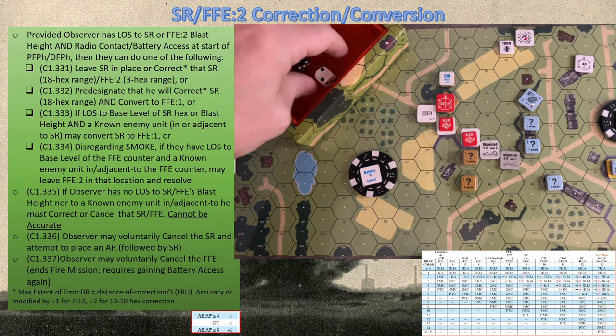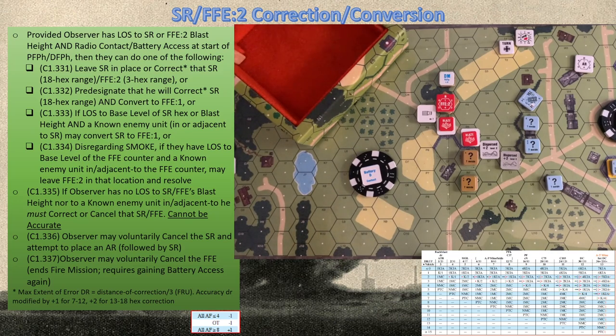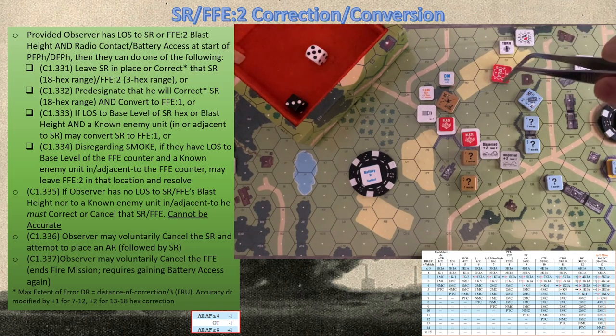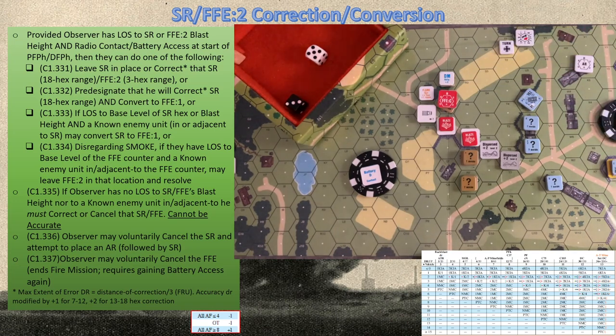We make a die roll plus the EC modifier. Dry EC is a plus one to the effects die roll. The base kindling number for woods is nine, plus one for dry EC conditions, so we need an eight or more for flame. We rolled an eight — flame is created in that location. Once we've resolved the FFE to our satisfaction, we flip it over to the FFEC and mark our observer as having fired with a prep fire counter.